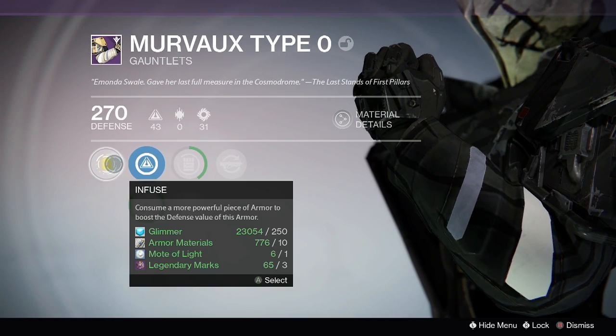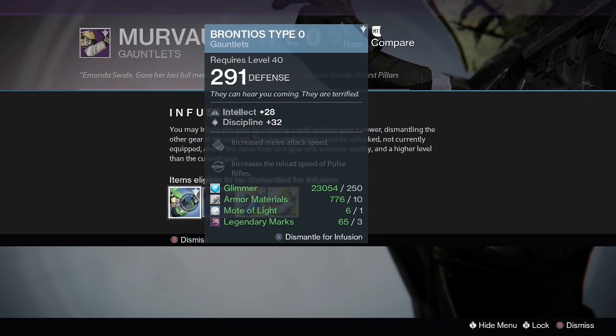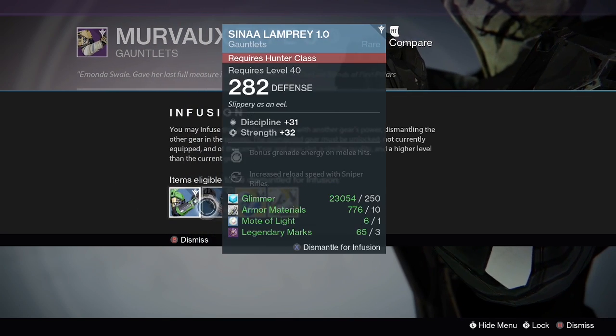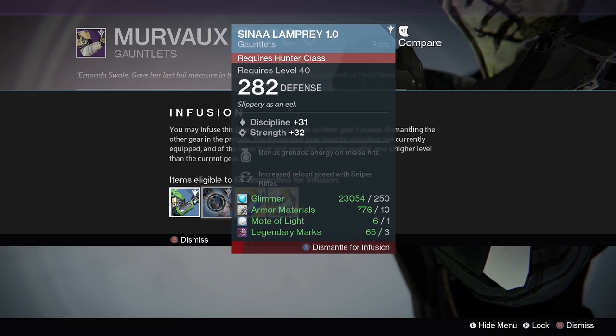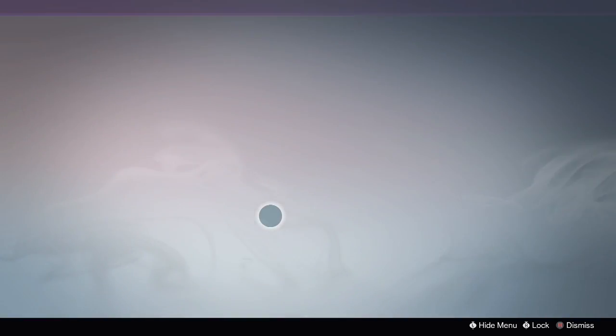So what does all this mean? To figure it out when you're thinking about infusing two items, all you have to do is see how far apart your two items are, then multiply that number by 0.2 and round up or down — and you've got how much you'll lose in the transaction. That easy.